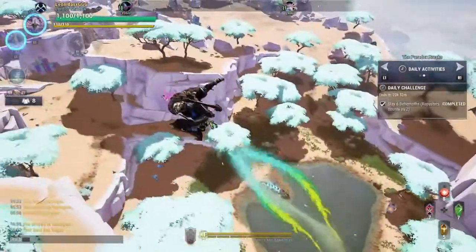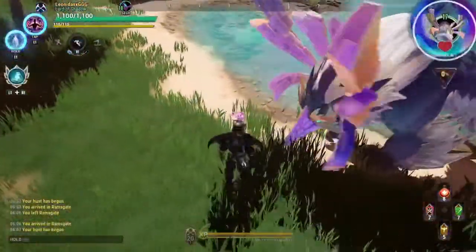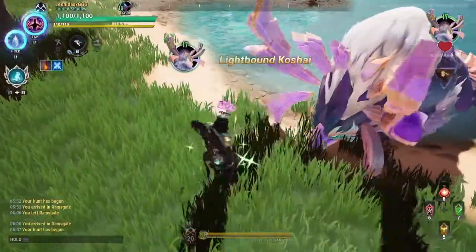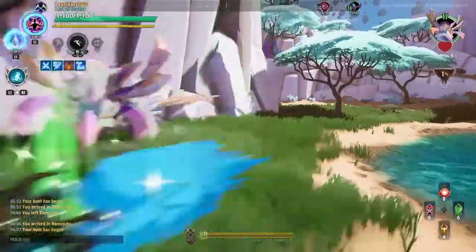Hello everyone, welcome back to the channel. I'm C4G and this time with a Dauntless video. In this Dauntless video I'm going to talk about the new Omni cell that dropped in update 1.9.3, which is the artificial cell.